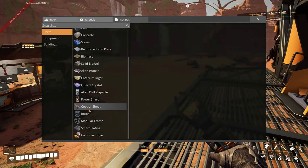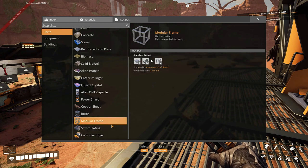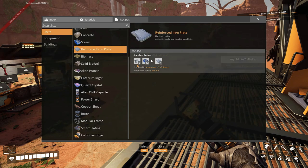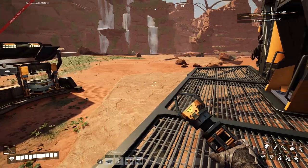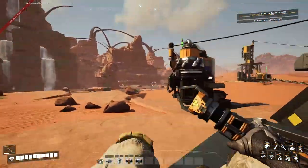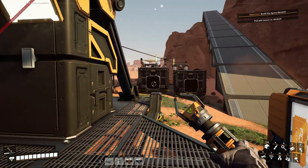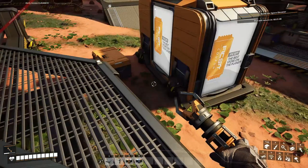Rotors can only be crafted in the same little crafting page and it takes quite a bit — modular frames, smart plating, which takes both reinforced plates and rotors. I'm not excited for later on when I have hundreds of machines producing like one or four items a minute.